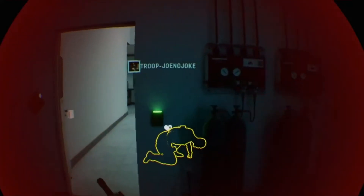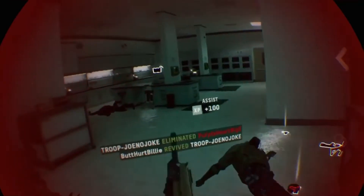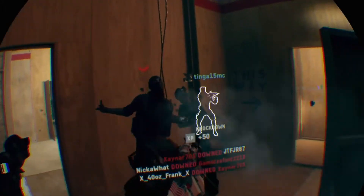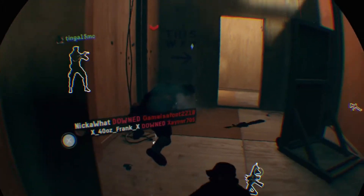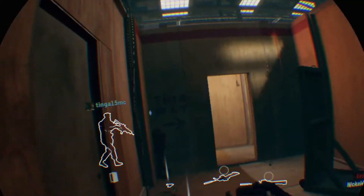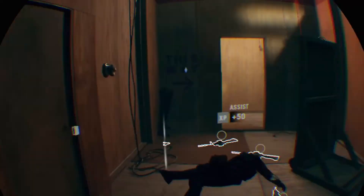I'm gonna double-dodge again. Nice. There's a mate on me — I couldn't even move, I got stuck. Where's the last one? There's one left. Really? Let's see. Did he get out? I shotgunned him in that doorway.